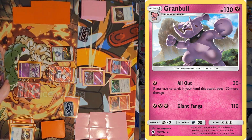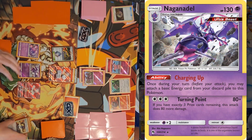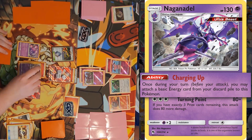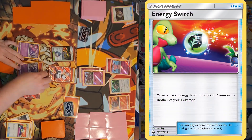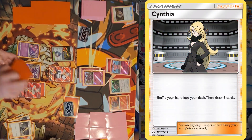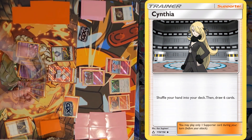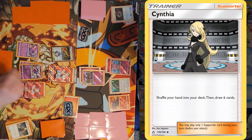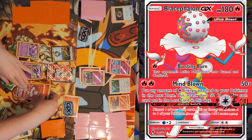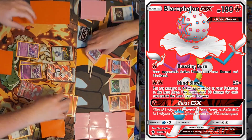I'll draw for turn and bench a Poiple. I'll start by using Charging Up to attach an Energy from my discard pile to Naganadel. I'll use Energy Switch to move that Energy to Blacephalon, then play Cynthia to shuffle and draw six. I'll use Blacephalon's Mind Blown Attack, Lost Zoning two Fire Energies, and with the effect of Beast Energy doing plus 30 — 130 damage for the knockout.